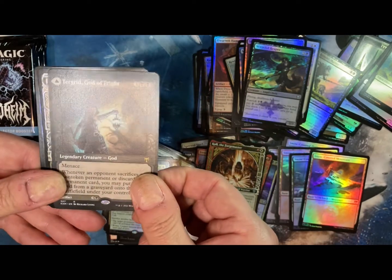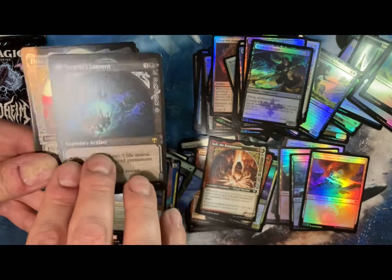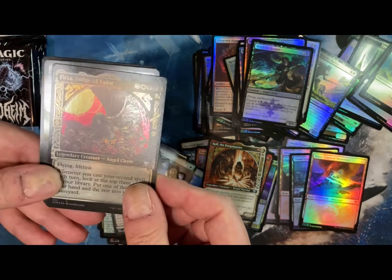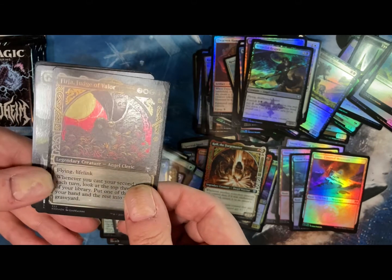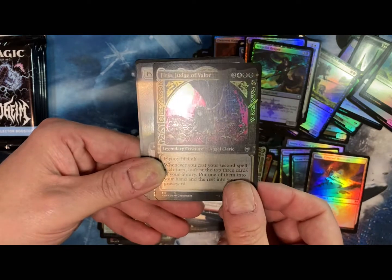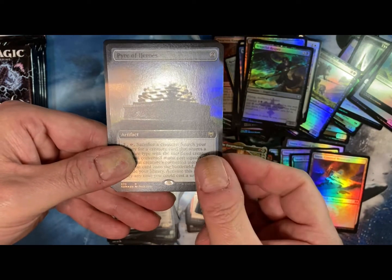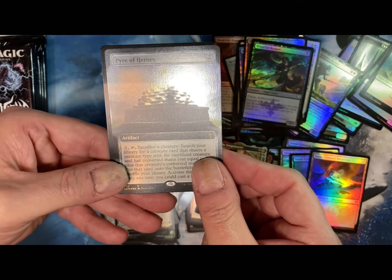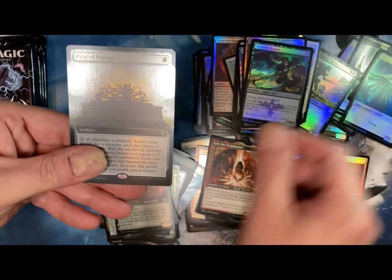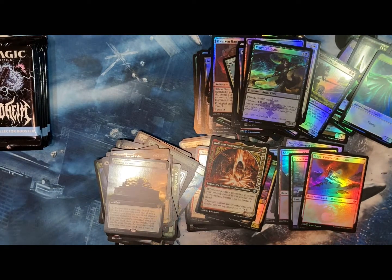Kul. Tigrid, God of Fright. Tigrid's Lantern. Ferja. I keep pulling from the middle there, sorry guys. Empire of Heroes — oh, that's the new search card people have been talking about. That should be pretty good.